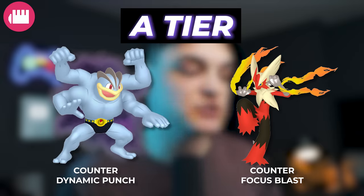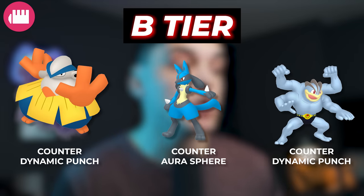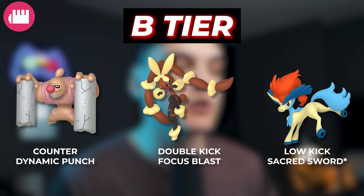We also still have Shadow Machamp, which is still a very strong Fighting type raid attacker, as well as Mega Blaziken, which is a new Fighting type from this year. In the B tier, we're going to have Shadow Hariyama, Lucario, Machamp, Conkeldurr, Mega Lopunny, and the new Keldeo. Keldeo is actually very, very strong, but you can only get one of them — that's why it's in the B tier.